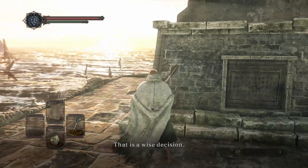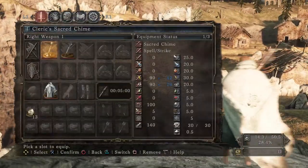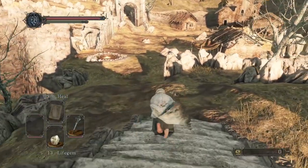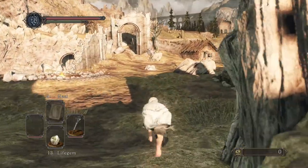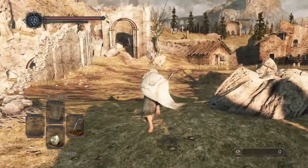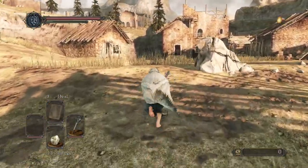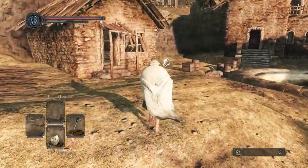There we go - we have our Blue Seal. Go ahead and pop that on, and head off. We're gonna go murder and then head right straight to Heide's Tower of Flame. I will go ahead and grab the Estus Shard - I won't turn it in right now, but I will go ahead and grab it.